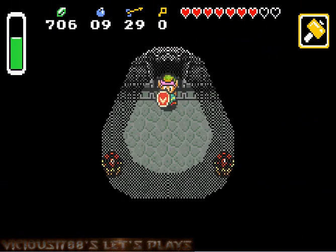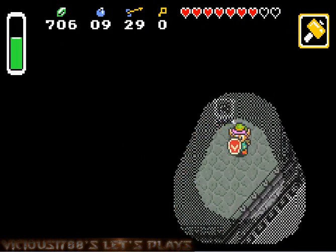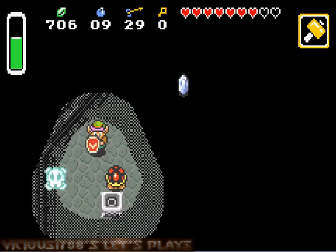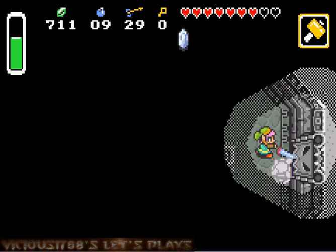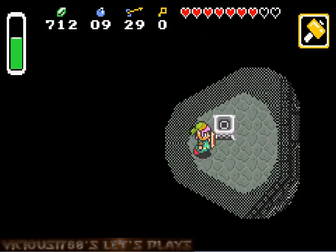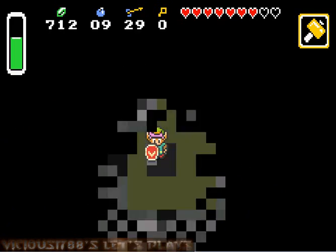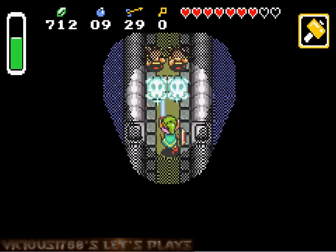Oh my god, there's more of them. Get away from me — I said keep away! I'm better than all of you. Nothing else in here? Alright, let's come down this block. Push that over there and boom — portal. Which leads us to that area we saw before where the boss door is located.